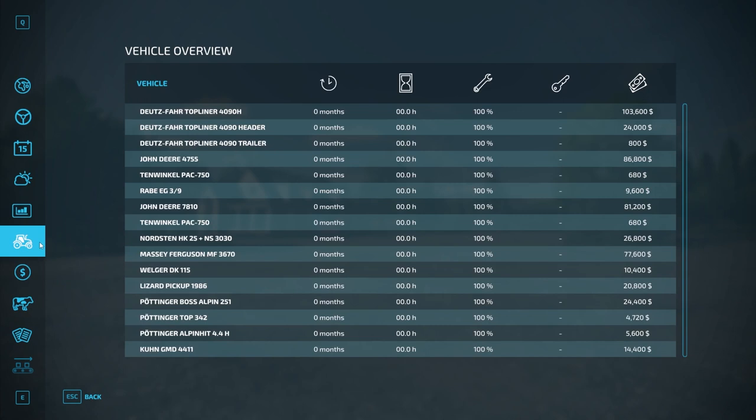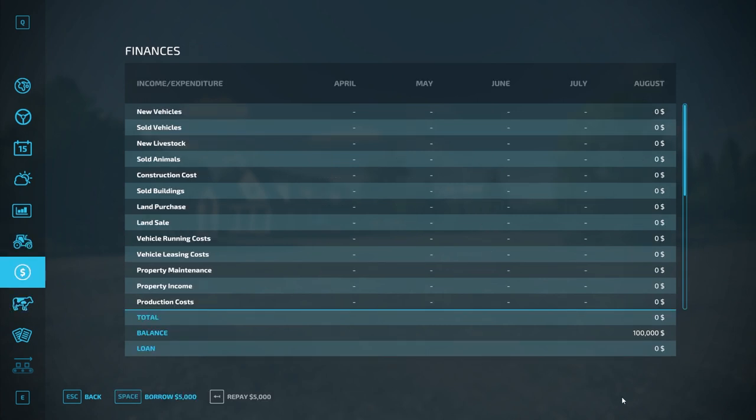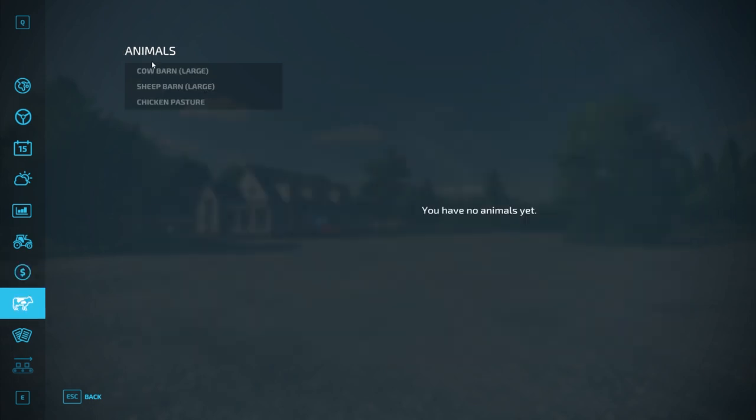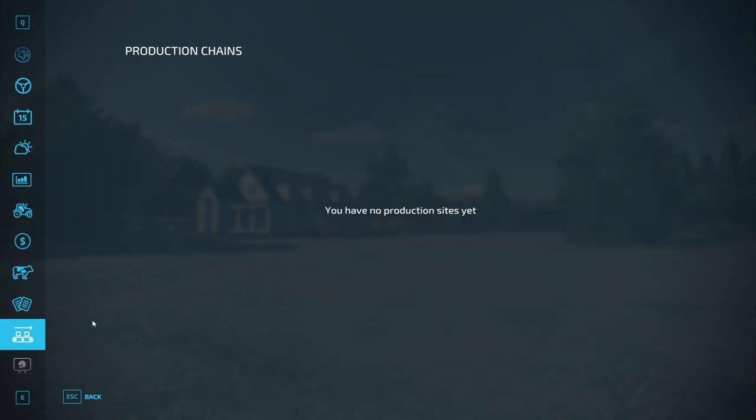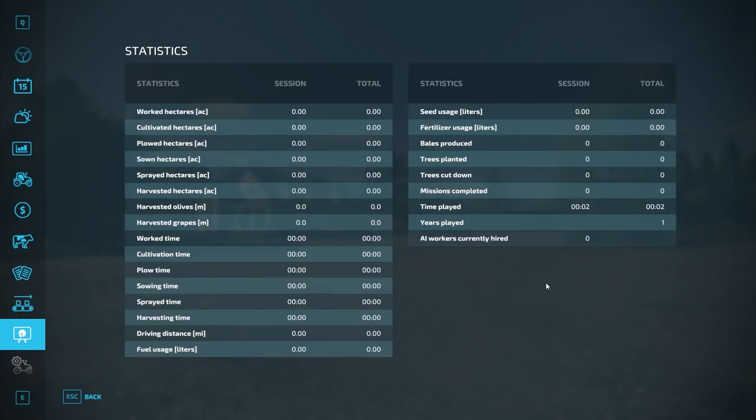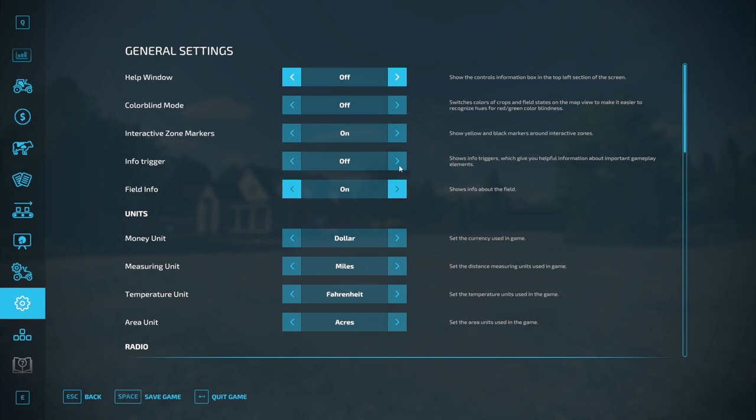Moving on from there, we have quite a bit of machinery here. We'll take a look at that in the store in a second. $100,000 in new farmer mode. Three different pastures here — cow barn, sheep barn, and chicken barn, and machines. Those are the three there. There are contracts on the fields you don't own, and then we don't own any production buildings to start. There are no collectibles on the map either, but that's all fine and dandy.